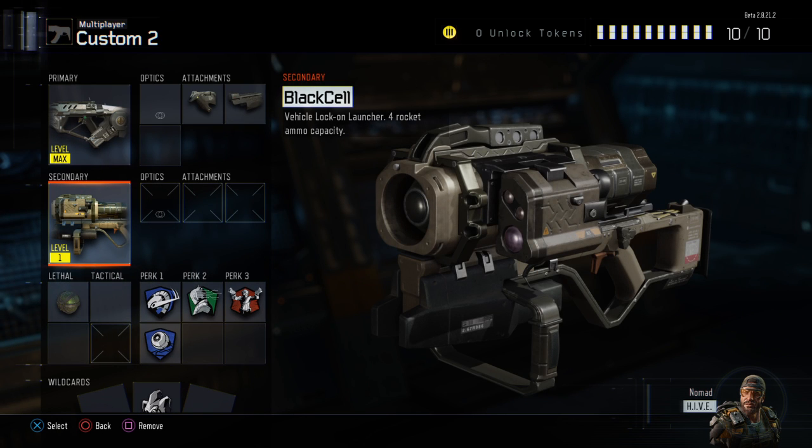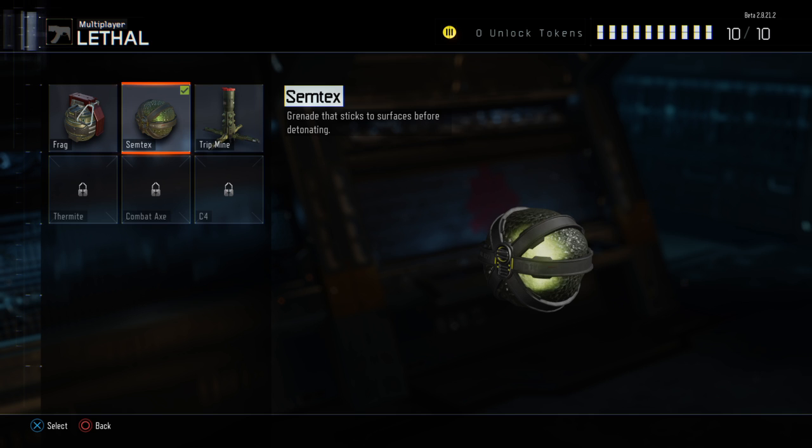They give you two options: the XM-53 and the Black Cell. The other one you can noob-tube people with, but this one you can't — it gives you four rockets. With all the UAV spam going on in this game, you can literally get to your scorestreaks just by shooting down UAVs. And whenever someone gets a care package, you get like 125 points — just shoot down their care package plane and take them out.